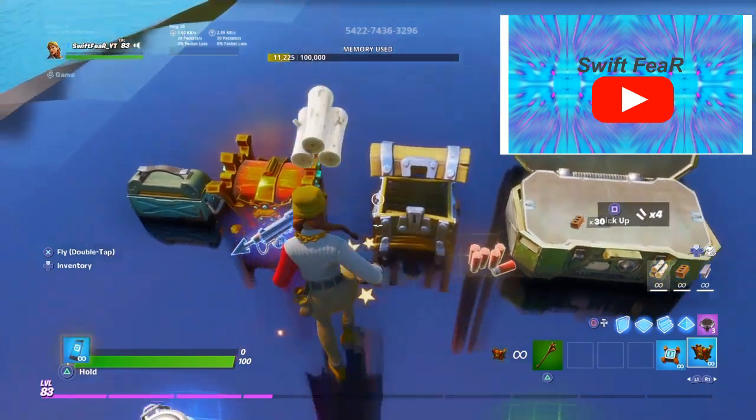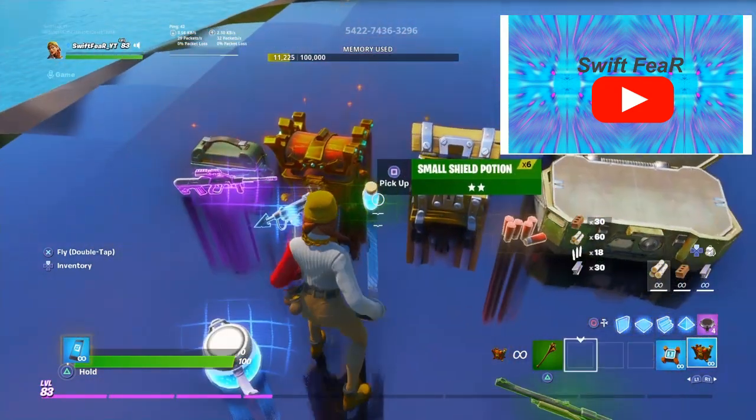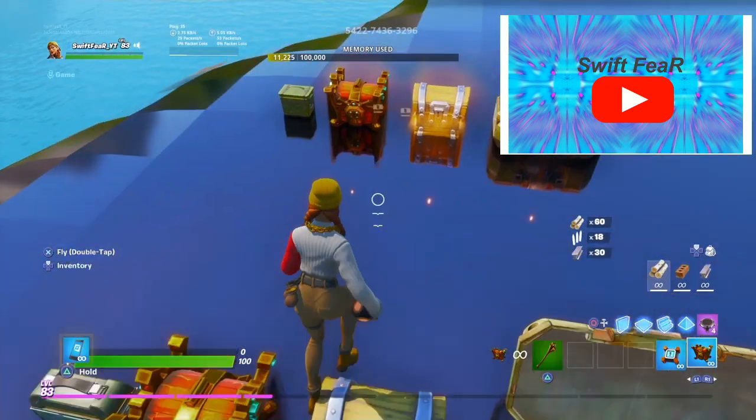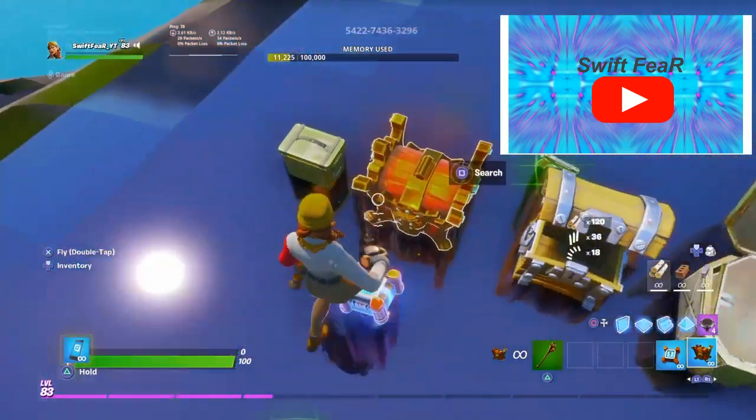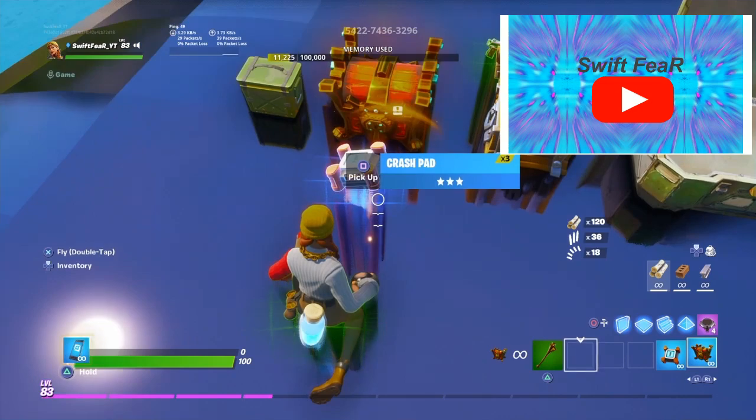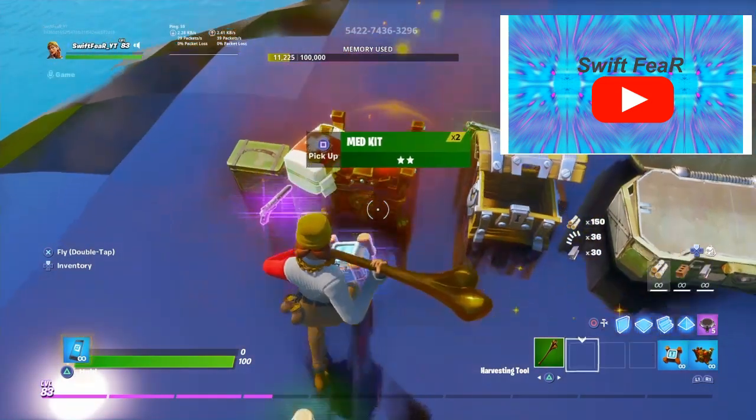I have a glitch chest right there — I don't know why — but there's a lot of loot you can get out of these. And as you guys can see I just got the crash pads. You could also get the kingsman umbrellas.